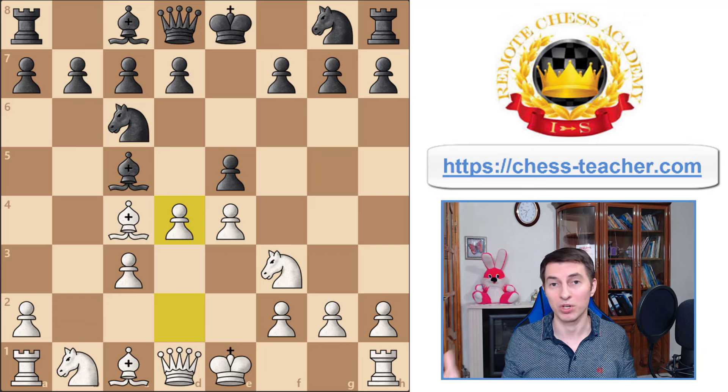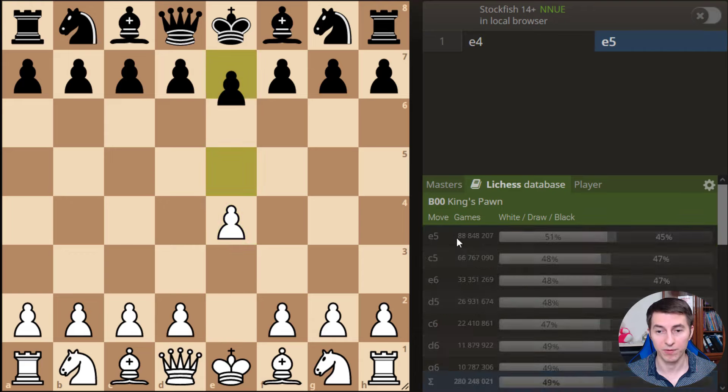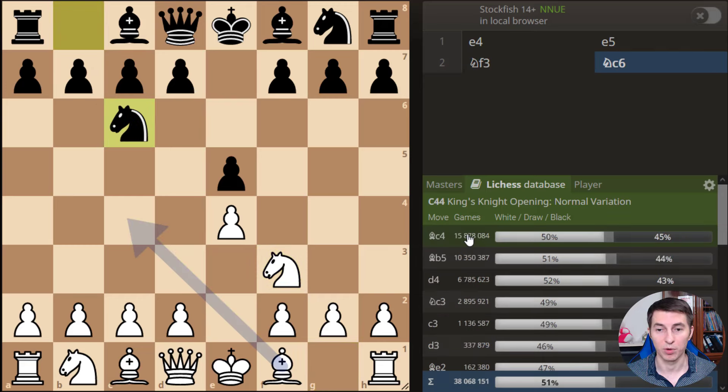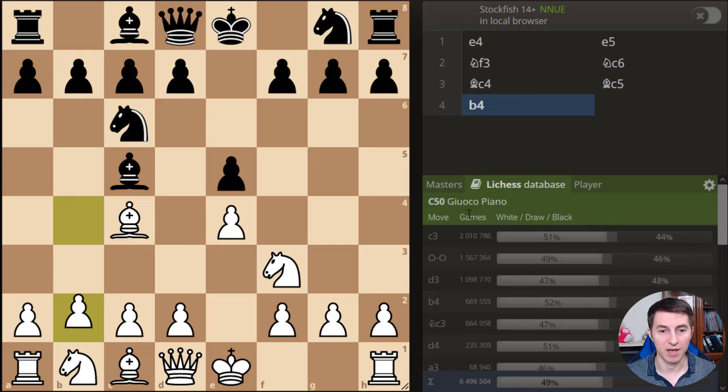Now let me address the question: what do the computer and statistics show — maybe this is just an incorrect opening overall? Shifting to the database, we can see how it works in reality. The most played move by black is pawn e5, we go knight f3, pretty much everybody responds knight c6, we play bishop c4, and again the most usual response of black is bishop c5. Here, instead of all the classical moves, we go for the Evans Gambit with pawn b4.